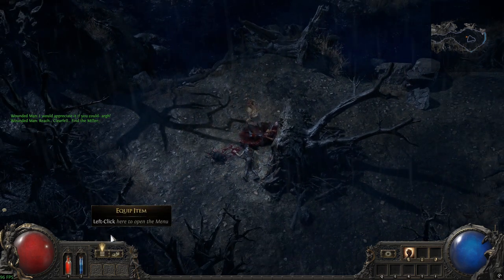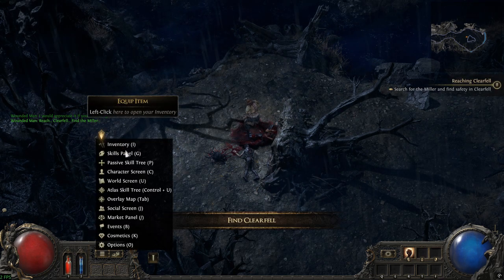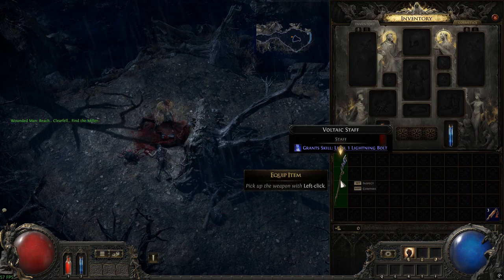That's deadlock detected fixed — delete the Documents folder first. Like if the crashing is gone, subscribe for more PoE2 tips, comment your fix below, and catch you exiling.